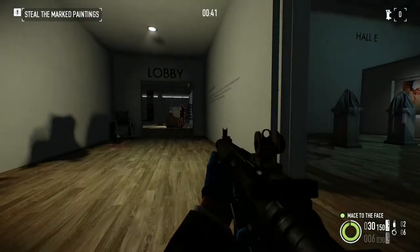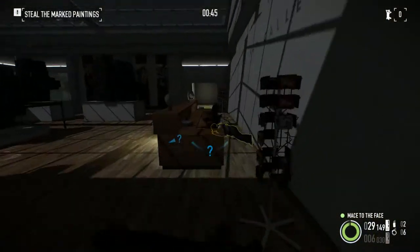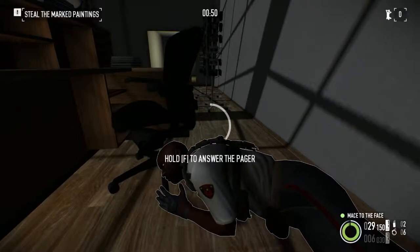Anyway, we got some guards here and some cameras around. I like to start quickly and just take this guy out. Half the time there's a camera there or a guard in this room — whatever, roll the dice.